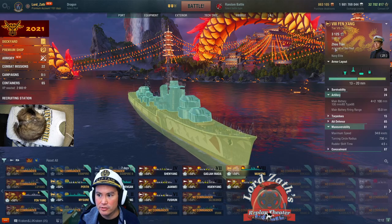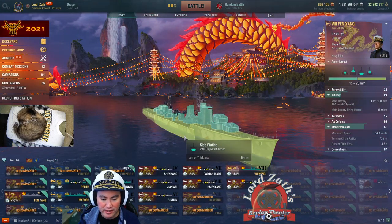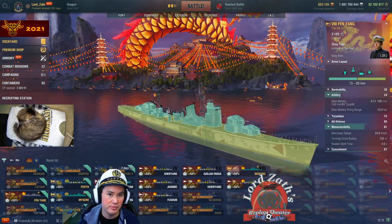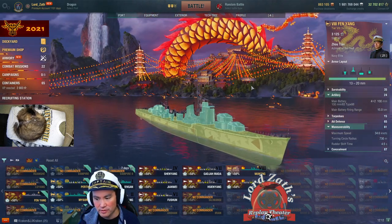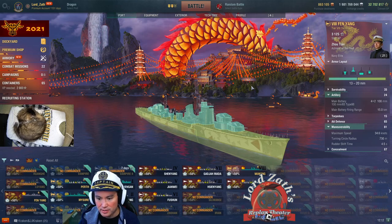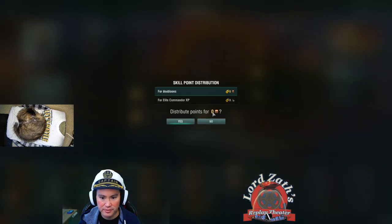You're almost required to take IFHE on this ship if you want to compete and penetrate other destroyers. If you want to take IFHE you lose 50% of your fire chance — with flags my current fire chance is 9%, so we're talking about reducing that to something like 5%. So this ship more than anything: if you're not going to take IFHE you need to be good at switching to AP shells, and if you are going to take IFHE you're going to have to expect not to do much damage through fires. There are two different ways to play her — fire starting, or chip damage with IFHE enabled.